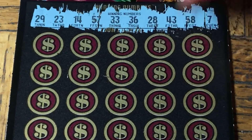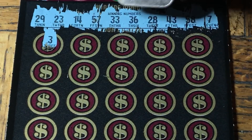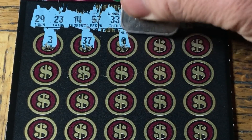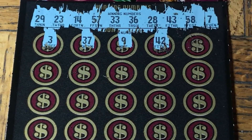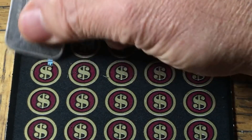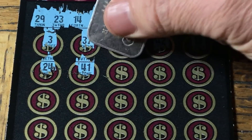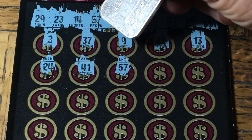Let's find a match. Number 3 — we got a double 3 here but we have a single 3, that's not a match. We got a match: 37, 9, 42, 13, 24, 41... 57! Yes! Ding ding! We got a match, that's good.